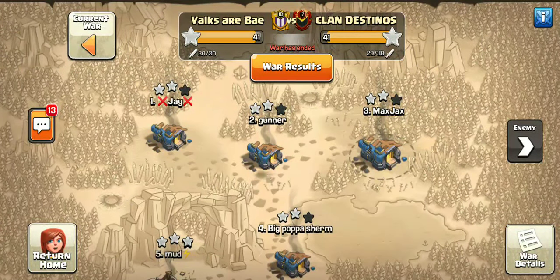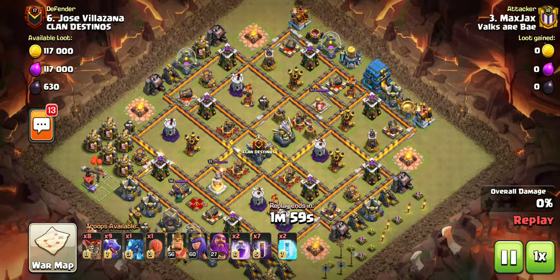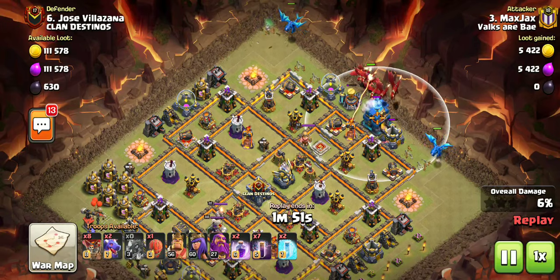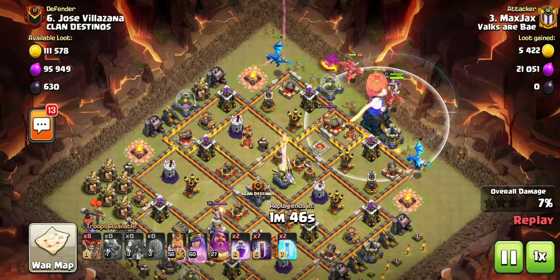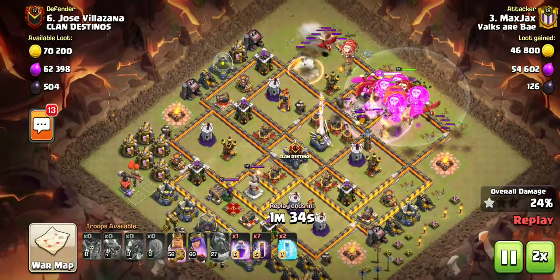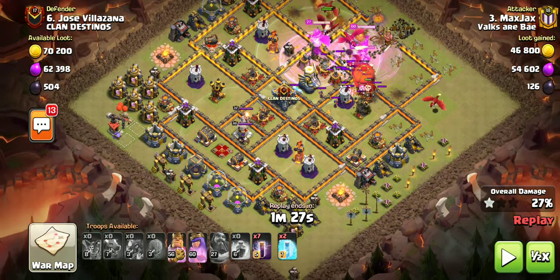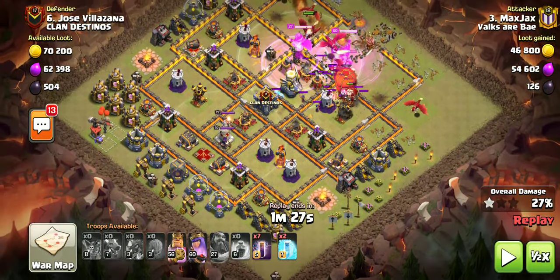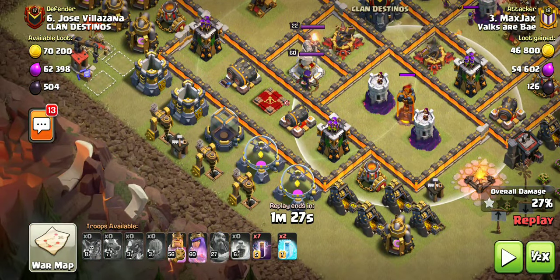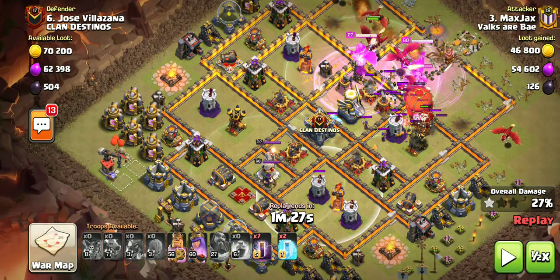Final one for Town Hall 12 — same basic concept. They have the outside town hall that I want to destroy, but again I have to use my warden ability really early, which can be kind of fatal. Protecting from the giga bomb. I'm looking for three wizard towers to destroy. I think maybe it would have been better to come from a different direction — probably could have taken out those three wizard towers. My other idea was that one freeze on this unit right here would have frozen both of these units, so one freeze for two wizard towers.